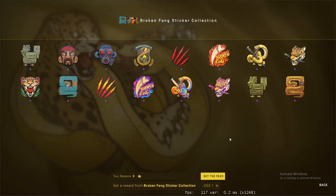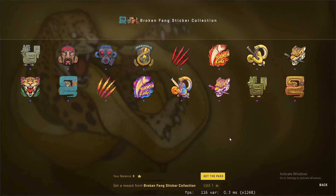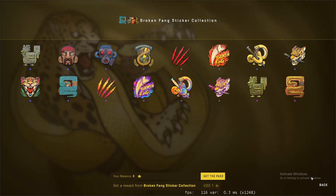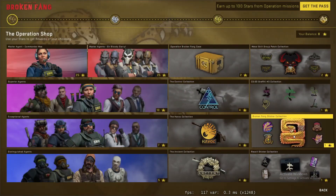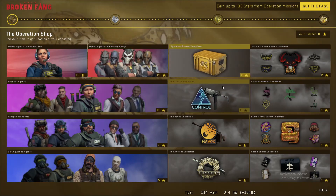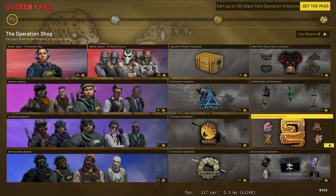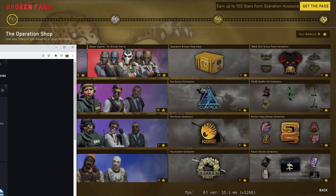I've done a previous video about this — these will peak like the Shattered Web ones did, going up significantly around July or August. With the Shattered Web collection, you basically got those stickers for free. With Broken Fang you have to put your own stars into the sticker collection, whereas most people will be doing the cases and collections. Let's say you're unlucky and get the bare minimum — you'd still get about £180 after Steam tax. That's barely a tenth of a Battle Scarred Dragon Lore, so this is where we turn our attention.